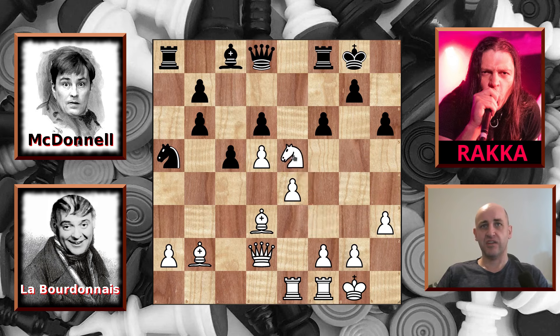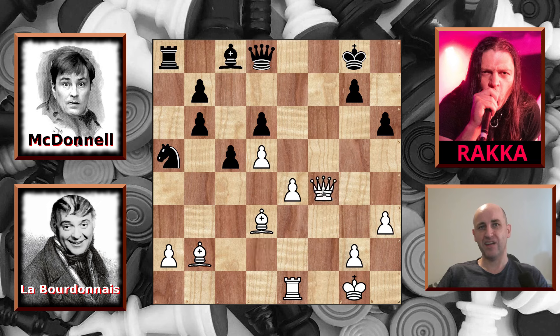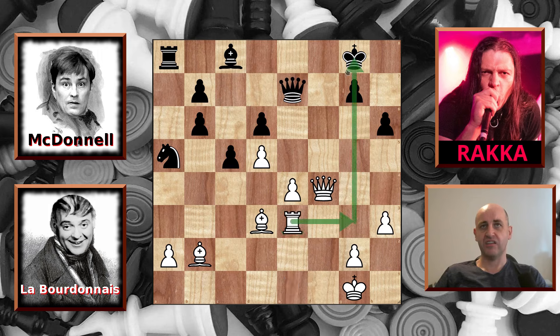Labordine starts with a knight exchange; the f-pawn captures, and then he drives his f-pawn up the file. This leads to a pawn exchange and then a rook exchange, with the white queen ending up on f4. McDonnell finally brings his queen off the back rank, and Labordine goes for the rook lift, planning to come across and threaten the king this way. In the meantime, McDonnell brings his bishop to d7 — at last, says Rukka.